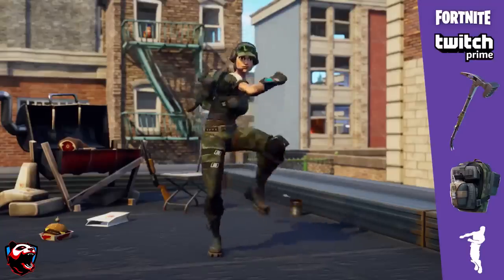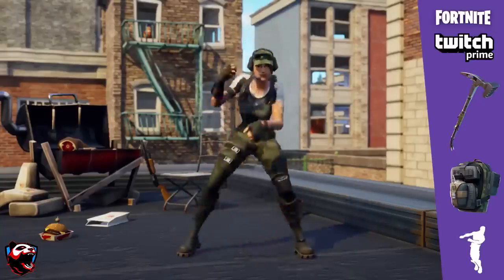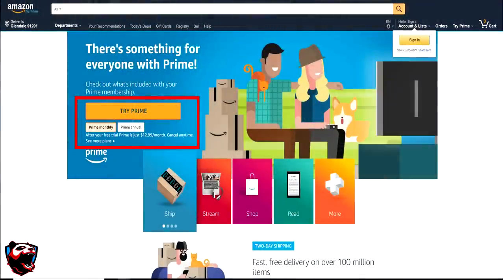Make sure you guys follow all these steps and you will be able to get your Twitch Prime skin for free. First thing you need to do is create an Amazon account. Once you create an Amazon account, which is completely free, you will be able to start a 30-day Amazon Prime account for free.